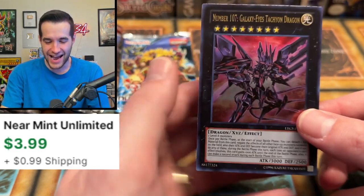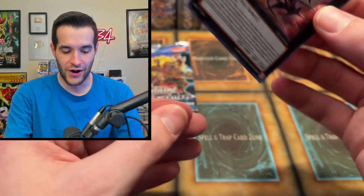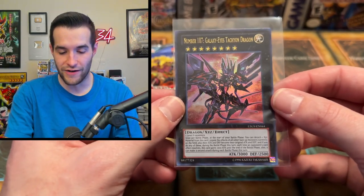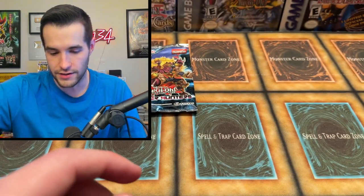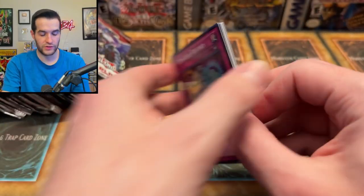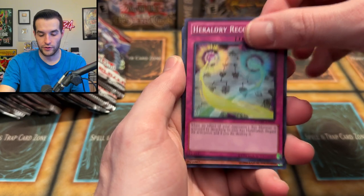Oh! We did get the Galaxy Eyes Tachyon Dragon! I called it — I was talking about the Ghost Rare but I still called it! Ultra Rare! There we go, we'll take that. That is beautiful. That's what I'm talking about. Out of the Lord of Tachyon Galaxy pack — we got ourselves the cover card. Now let's see what we can get out of the Number Hunters.